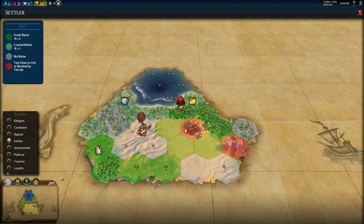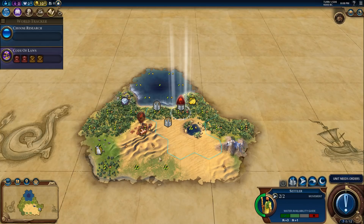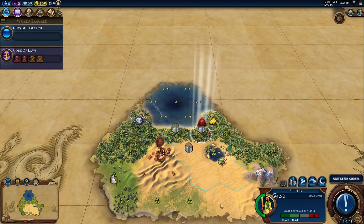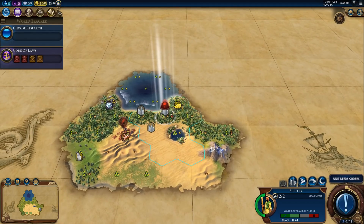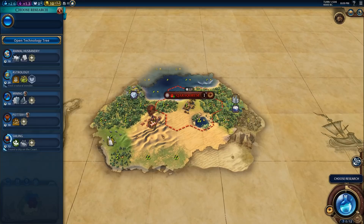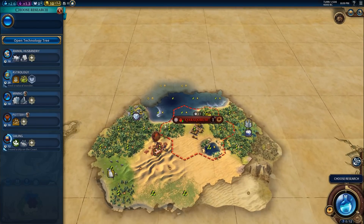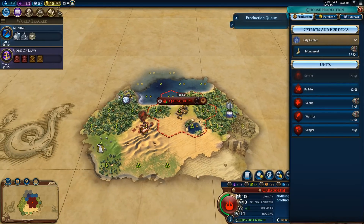I'm kind of second-guessing this position. We need plenty of production. This might be our best bet for now, and like I said, we could potentially have Petra here. It's not the best Petra city, but it does have a lot going for it — we could also get the Pyramids here. Let's settle here and see what happens. We got our sailing bonus. I think maybe we'll go Mining first and then see what happens.